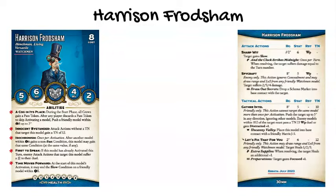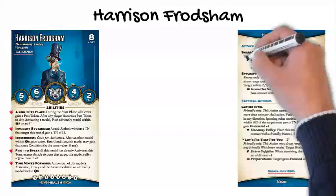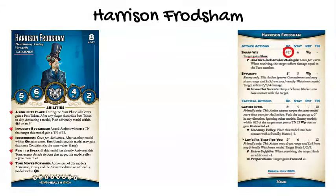On the back of Harrison's card are his attack and tactical actions. Like Klaus Norwood, Harrison Fraudsham also has a Sharp Wit attack — a melee attack giving a 1 inch engagement range, resisted with willpower. This attack gives the target the slow condition. If Harrison gets a ram in the duel, he can declare the And The Clock Strikes Midnight trigger to do damage equal to the turn number — 3 points in turn 3, 4 in turn 4, 5 in turn 5. This trigger is limited to once per turn, but the Sharp Wit attack itself can be used as often as you'd like.